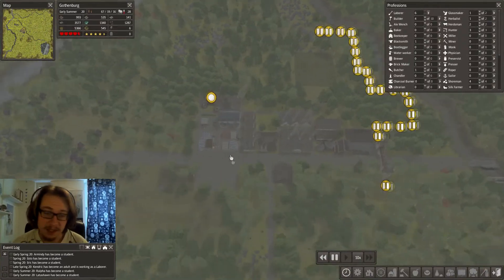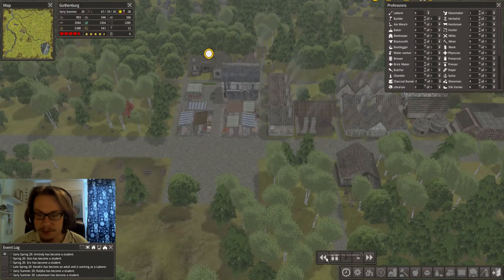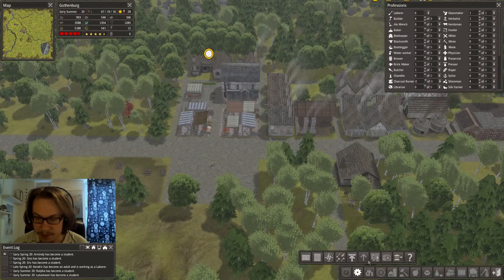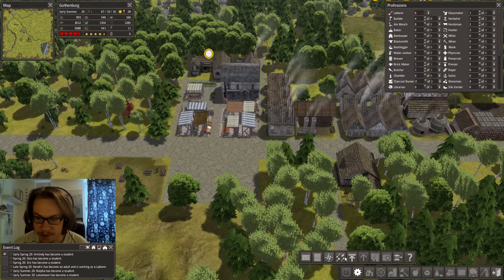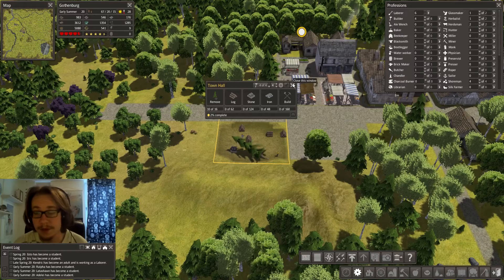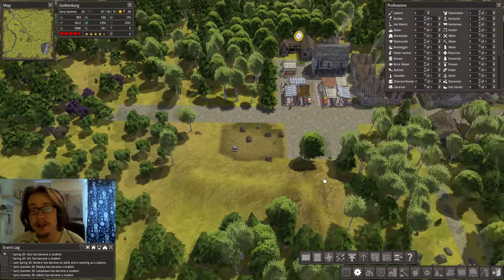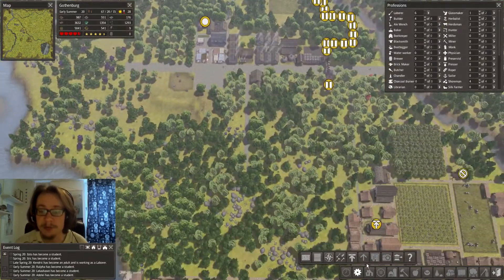The town hall looks cool, and it's also pretty good because once you have the town hall it lets you open the statistics menu. Once I have a tunnel, if I click here I get some information about the town - like population, age, and everything. It's pretty useful information.